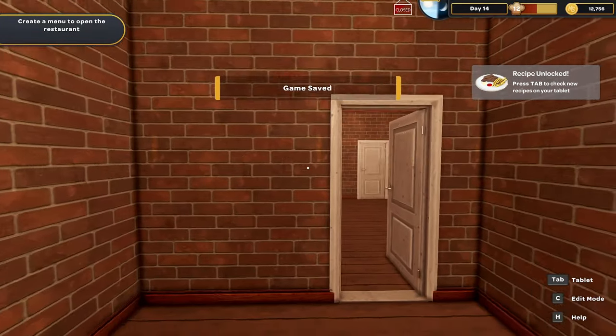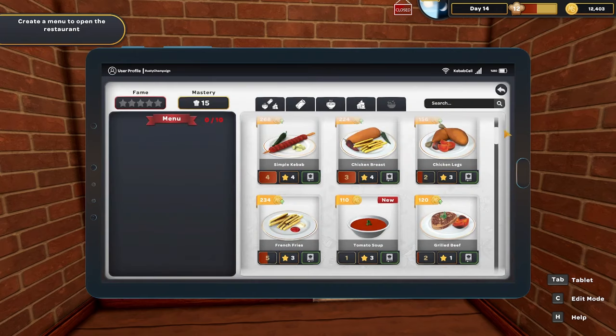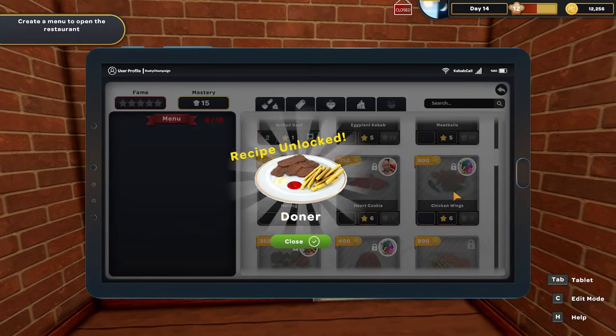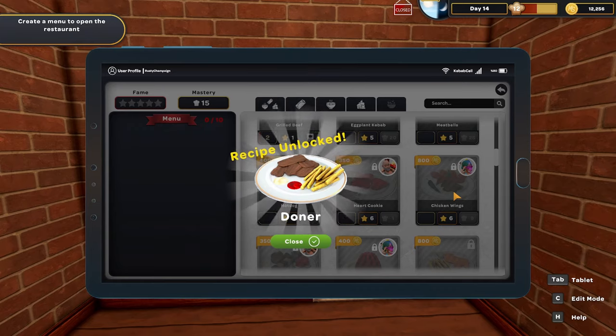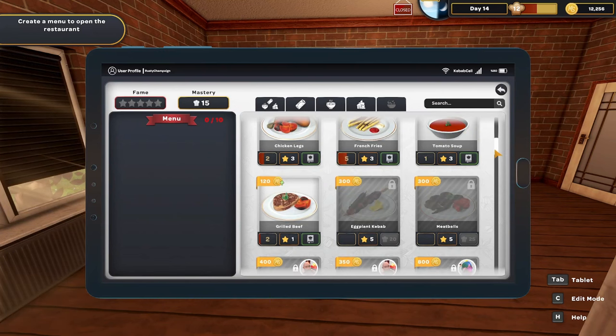New day, new recipe unlocked. Every day we have to pay staff wages. Looking at the new recipe — it's donor, or donner. I really should look up how that's pronounced. Finally we've got something we can use the donor/donner cooker for, which we don't currently have. Let's check the recipe requirements.